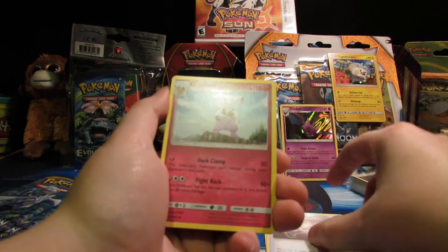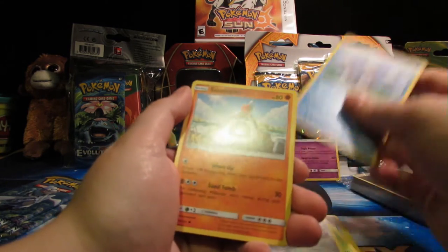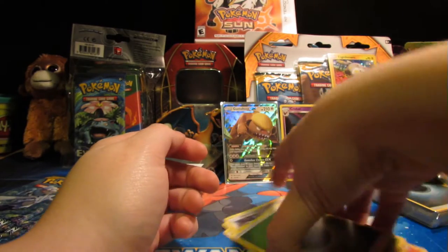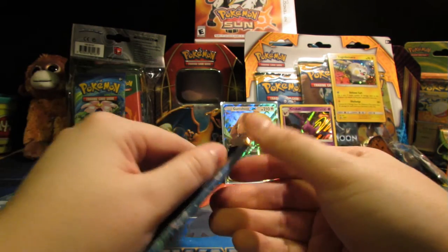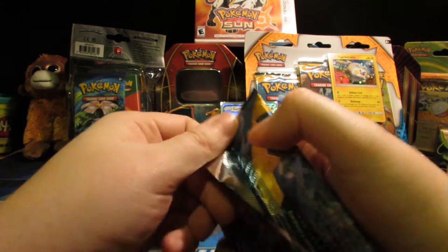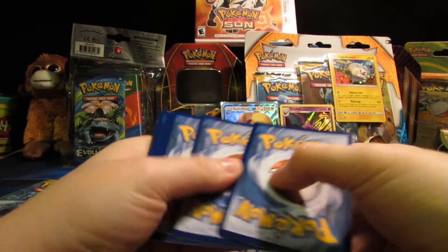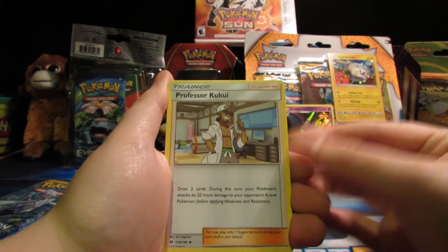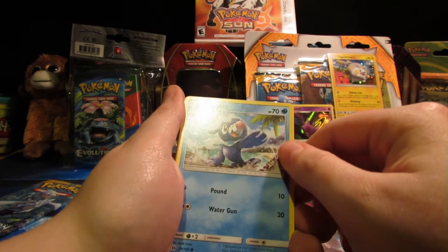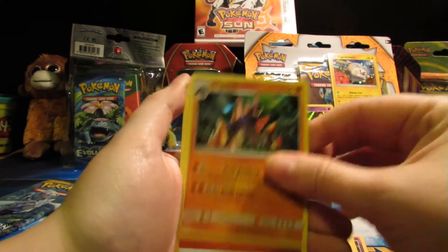Metapod, Pokemon Catcher, Granbull, Flaaffy — that's kind of a cute picture. Morelull, Skarmory, Poliwag, Sandygast, Dartrix — that one looks cool. Butterfree! I love it so much. And an Energy. I really like that Butterfree — it's so cute, it's classic. When I first started collecting, my mom said 'just get the pretty ones,' so I would go to the store and get a bunch of Butterfrees and stuff. She only said that because she didn't want me collecting more things, but I still collect Pokemon cards and she's actually grown to love them.